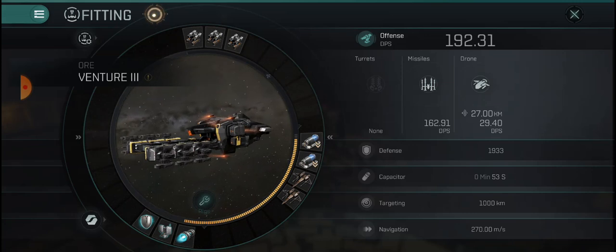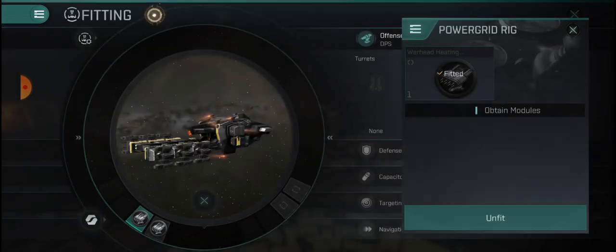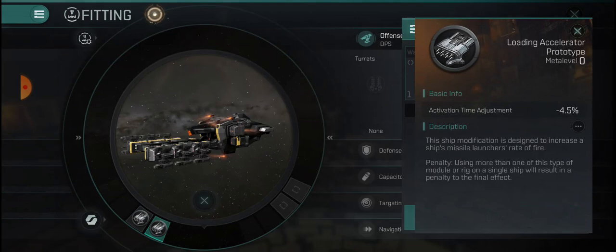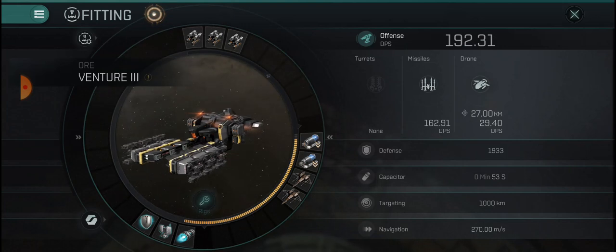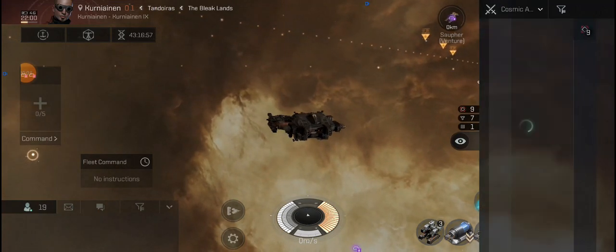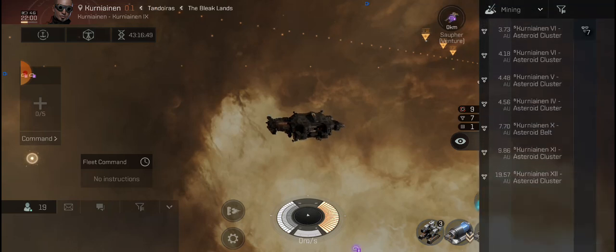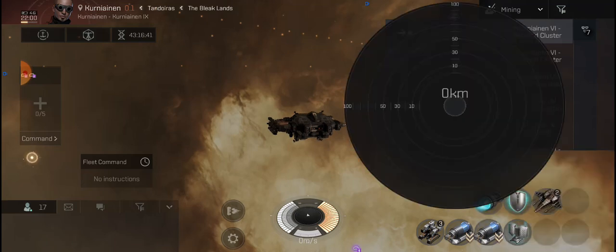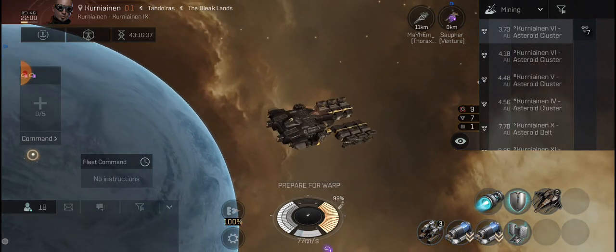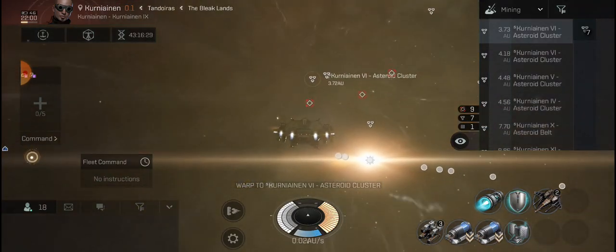We have two Mark 7 warriors, a smuggler afterburner, a Mark 5 ballistic control system, and a Mark 7 small shield booster. Our power grid is completely maxed out on this thing, so this is about as much DPS as I can get out of this Venture 3. In my rig slots I put in 7.5 damage and 4.5 activation time rigs. We are going to go out to some asteroid clusters and mine some miners. We'll approach them to 10 kilometers and then just unleash.